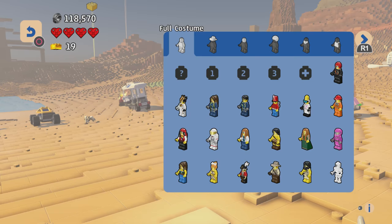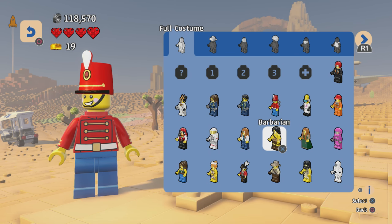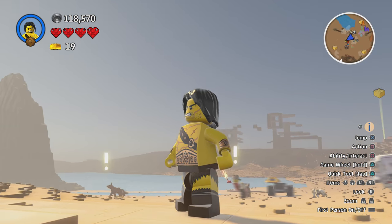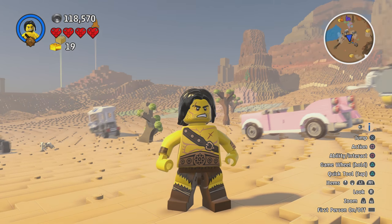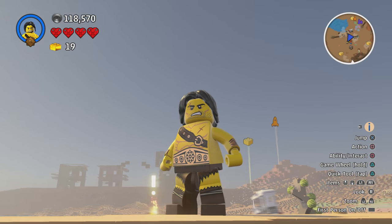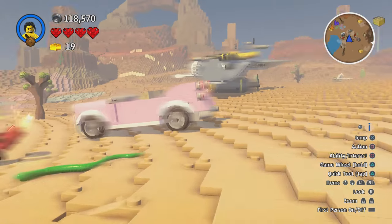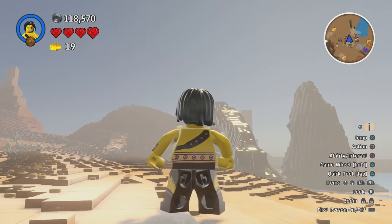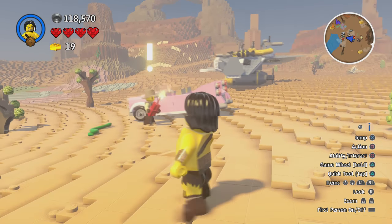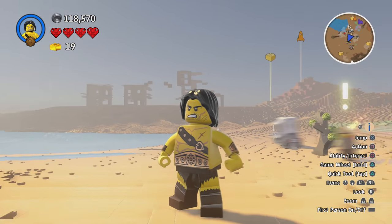The last character we're going to have a look at is the Barbarian. It's a jacked muscular dude — he's got battle scars, torn pants, some kind of brass metal armor, and a leather strap over the shoulder. Even the hair piece is pretty cool. That's definitely a character you want to get if you haven't already.